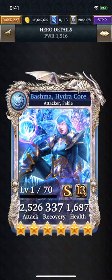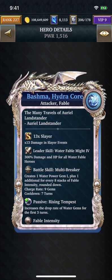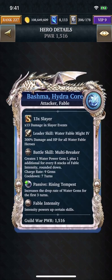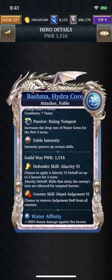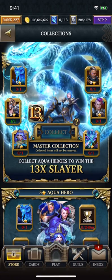First, let's take a look at the Ultra Ultra Rare Bashma. This one is exactly the same as you'd expect — like Vaskor, Luna Morph, and Chromos. It creates one water power gem, it's a Fable card, and it also creates an additional one for every eight stacks of Fable Intensity. Has a nine card charge rate and seven turn cooldown. Exactly the same as you would expect, except it's Slayer. Same passive — increases the drop rate of water gems for the first three turns. And the counter skill dispels judgment. I'm personally excited because this is a Fable deck, so I'm going to get another Fable Relic to fill up my Relics for my Light Fable team. I believe this is going to generate Power Gem 2, as we have seen in the video.